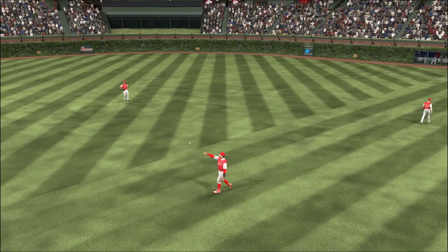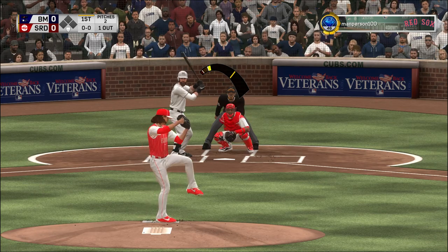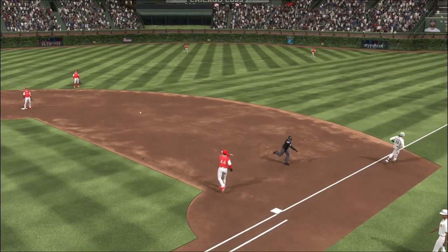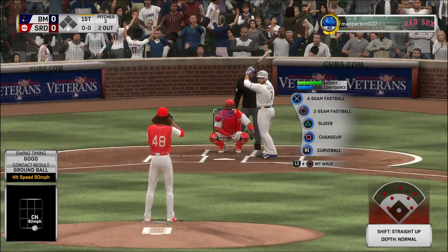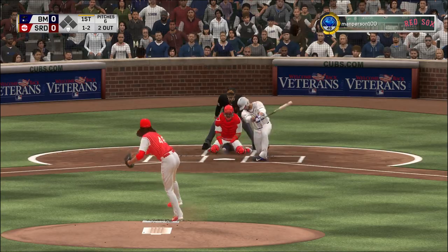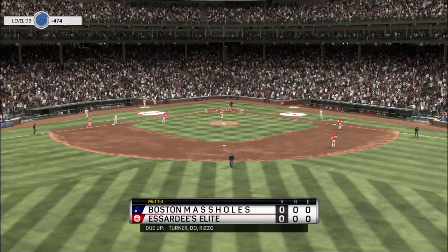He takes charge for the first out. Digging in, Charlie Blackman takes his first cuts here. Into the windup and the pitch — hit hard back up the middle, played on the backhand, and a great athletic play to get him out. Now batting Eugenio Suarez. When you're behind 0-2 as a hitter you're in swing mode — nothing changes that like seeing something hard bearing in on you. Swing and a miss in the dirt, throw to first is in time, and the inning is over.